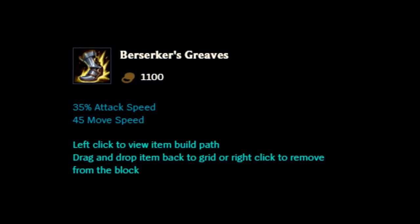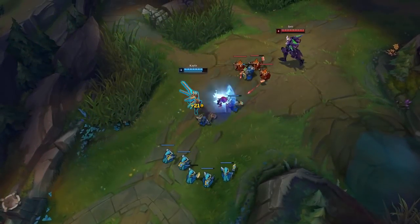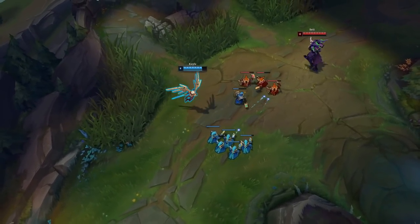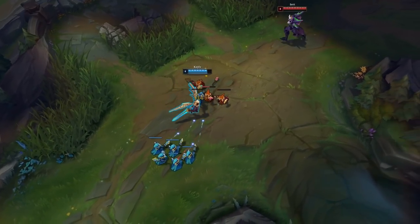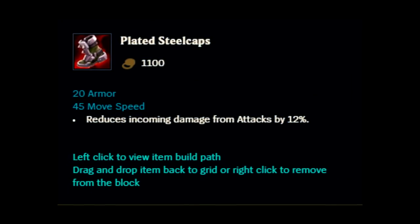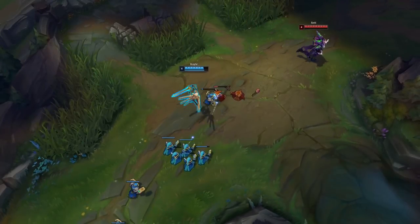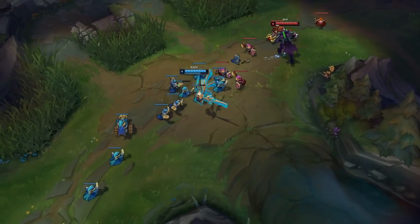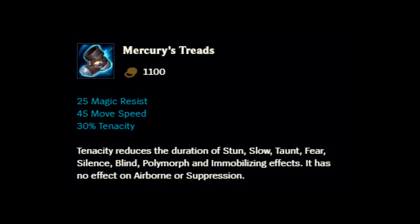As for boots, you typically want to run Berserker's Greaves every single game as your first item before your core items. If you're facing a hard matchup against a full AD team comp, go for Plated Steelcaps instead. And if you face a hard AP top laner or a full AP team comp with a lot of CC, Mercurial Treads are recommended.